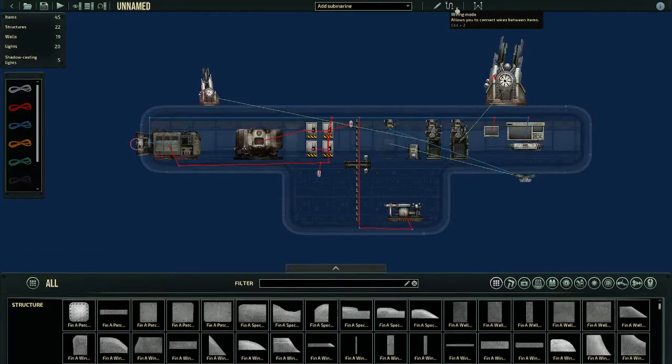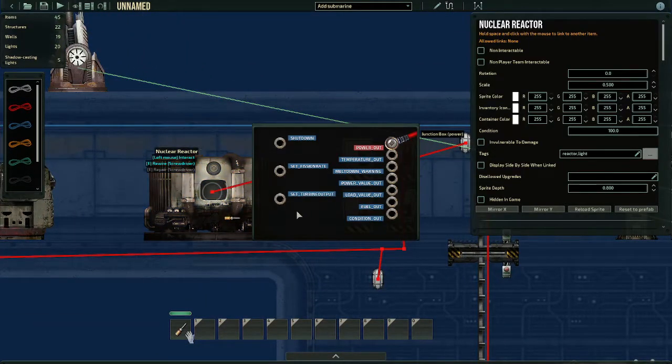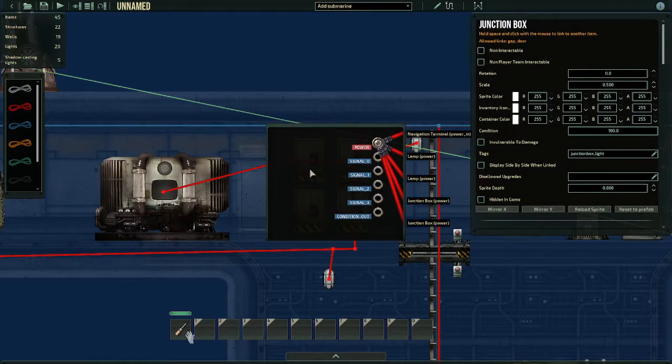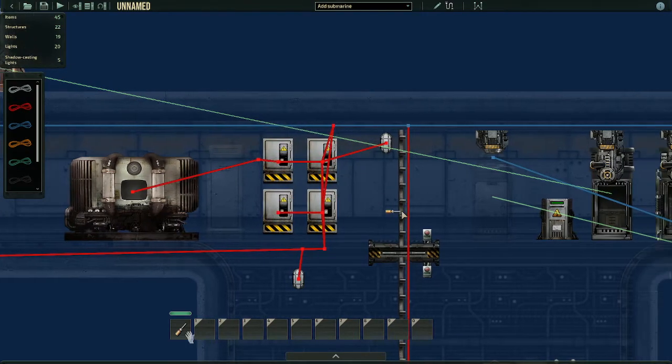We're gonna start with the basics, and those basics is power. As most submarine editors know, you have to power out your reactor and set it up to your junction boxes. What I'm using right now is what's called a daisy chain, where I basically make all the junction boxes one big line — they transfer power to each other in a line, rather than one single junction box dispersing to everything else.